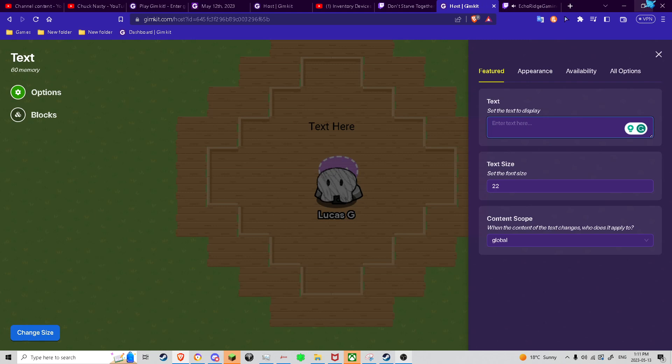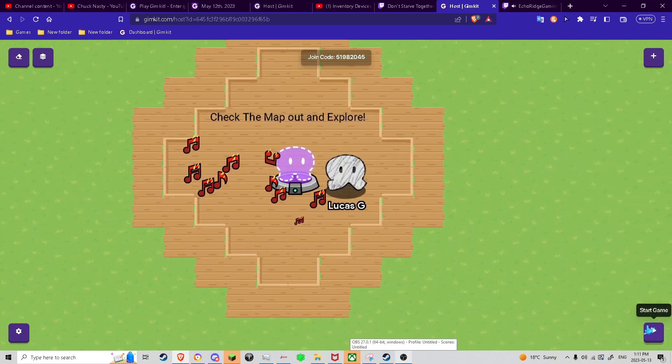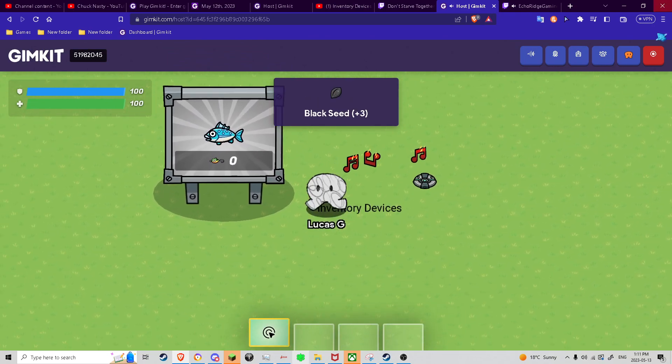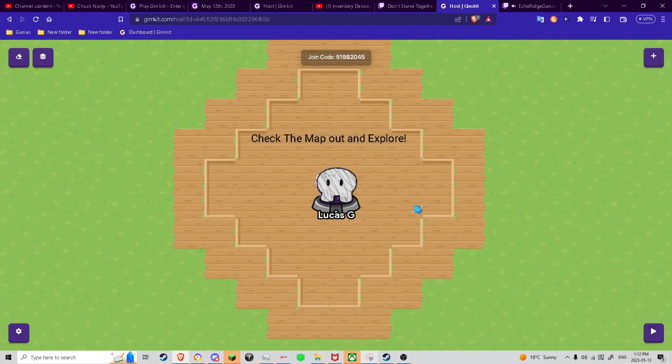So I should — or May 12th EST — so I should be able to publish this. And I'll say 'Check the map out and explore.' And now we press play. You can be spawned over here, we can like collect as many bucks as we want or something. And then if we end the game, where's your story map — we'll come back here.